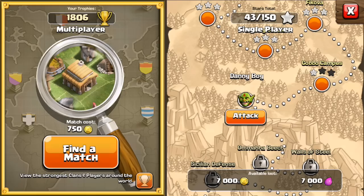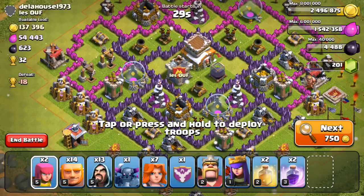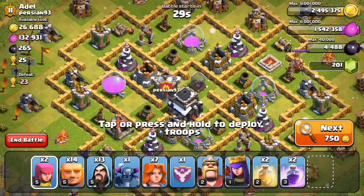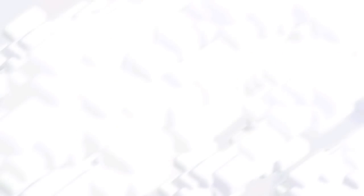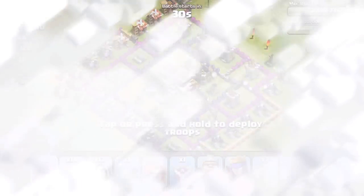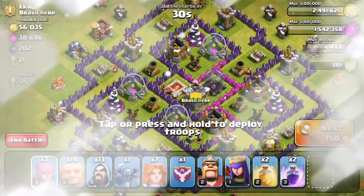We are going for our first raid to find a good base to attack that has a good amount of resources. I really like the Valkyries because they are a very strong troop — they work around and rotate while hitting buildings, so they are very powerful. Even though I only use seven in my army, they really do something, so I highly recommend getting the Valkyries first if you don't have them.